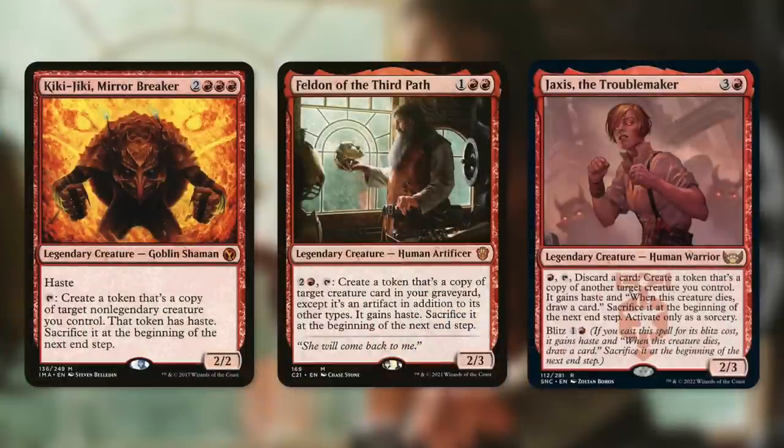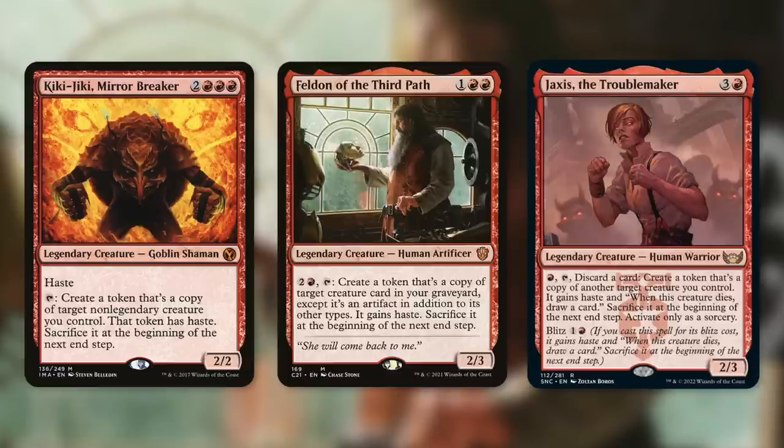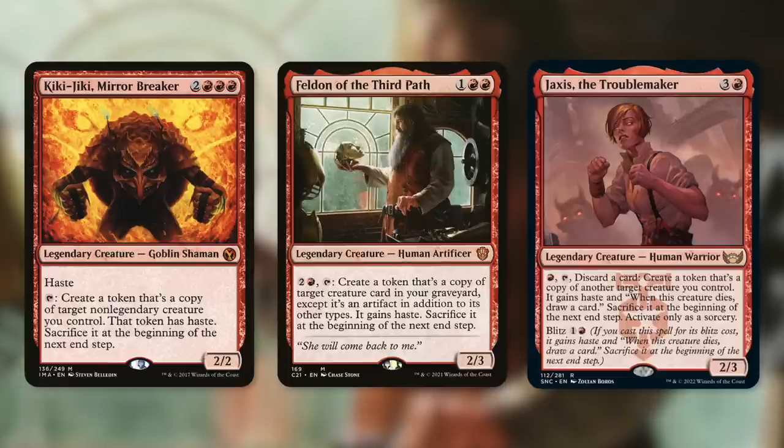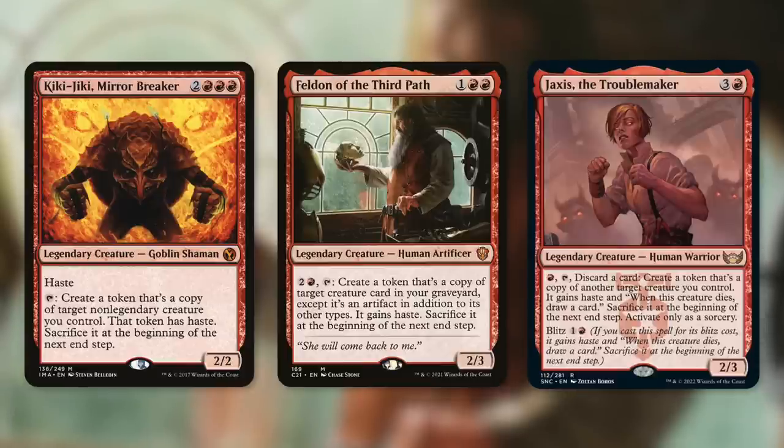Some cards that work very well with Baler are certain commanders themselves — like Kiki-Jiki Mirror Breaker, Felna Third Path, and Jaxus the Troublemaker. Kiki-Jiki Mirror Breaker is a very broken commander, but you don't have to build it in a combo way. Kiki-Jiki is a two-two Goblin Shaman with haste that has: tap, create a token that's a copy of target nonlegendary creature you control; that token gains haste, sacrifice it at the beginning of the end step. So just by tapping Kiki-Jiki we can make a token copy of Baler, attack with it right away to get the attack trigger, and then sacrifice it for the death trigger. It's just punishment on top of punishment on top of punishment for all of our opponents.